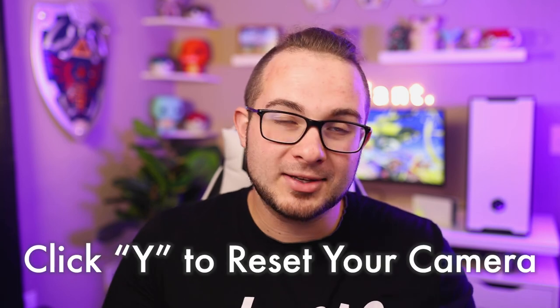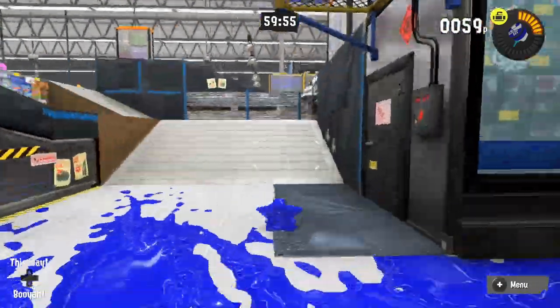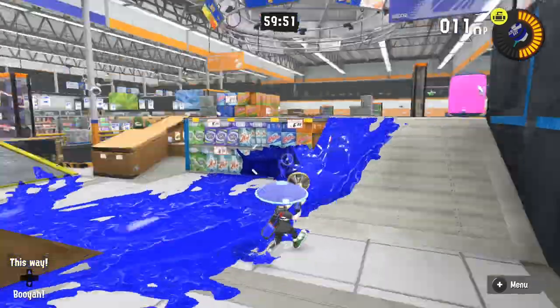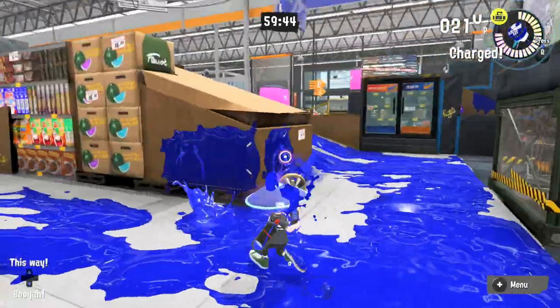While playing Splatoon, if things get a little nuts you can click Y to reset your camera. When you're out splatting the world your camera can get crazy, so if you get in a pickle, click Y to reset it — it's super useful. Get in the habit of doing it so you don't get caught in situations where you realize you should have done that.